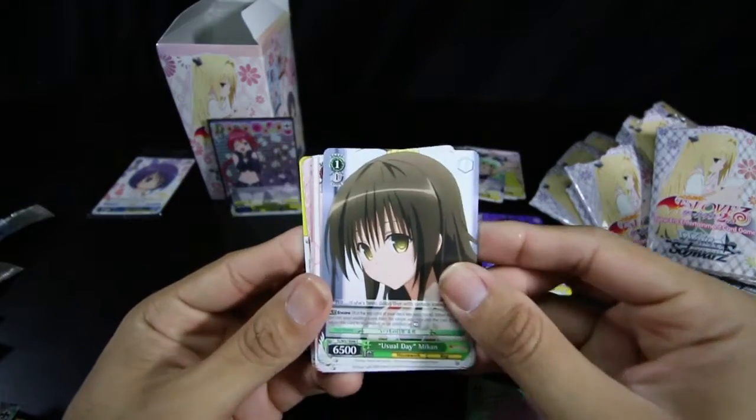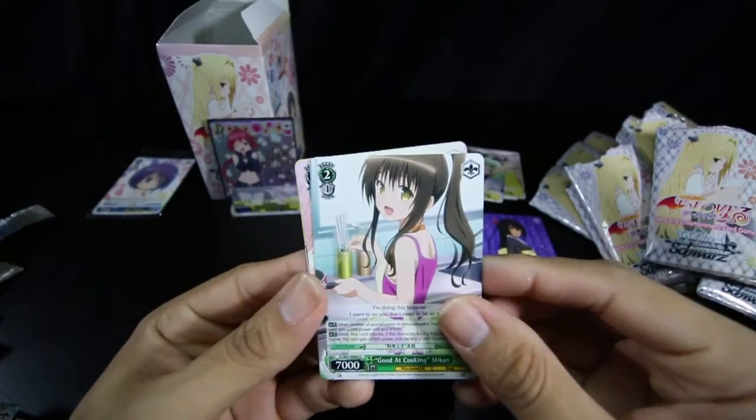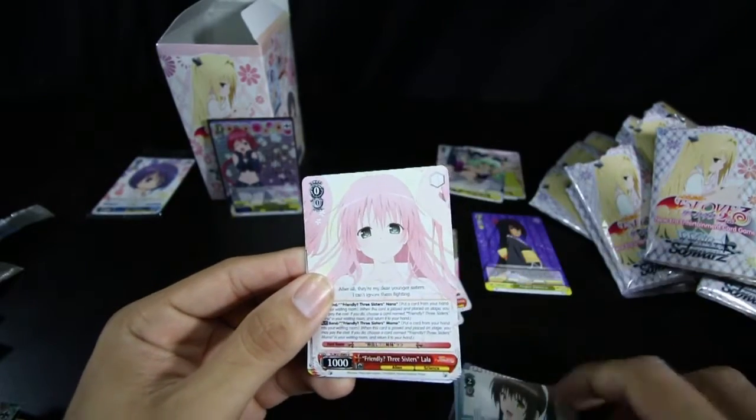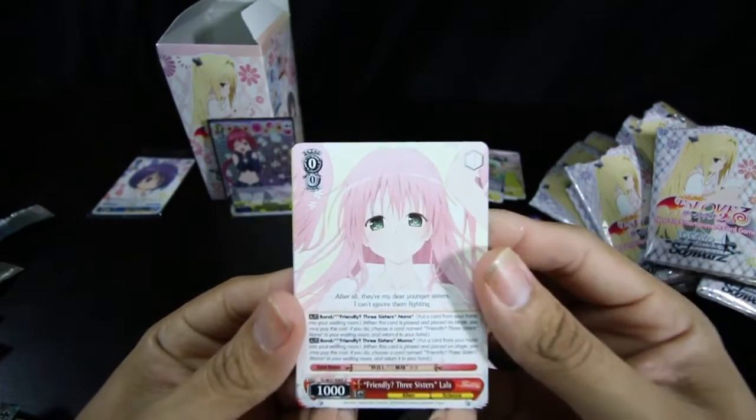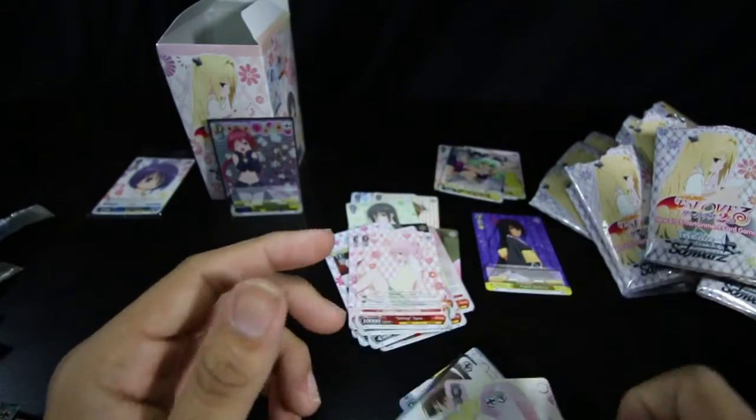Last pack: we got a Mea, Mikan, a Momo, an Oshizu, Good at Cooking Mikan, Friendly Three Sisters Lala, and Seating Nana is our rare. And there's our climax.